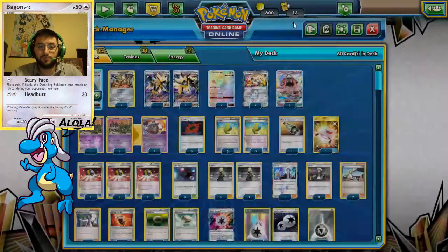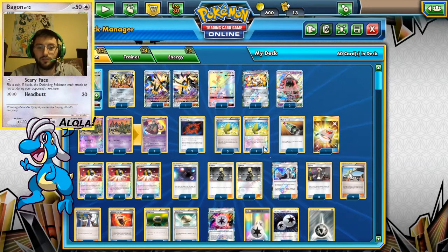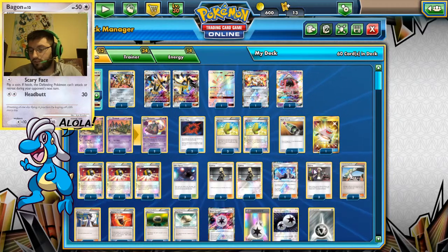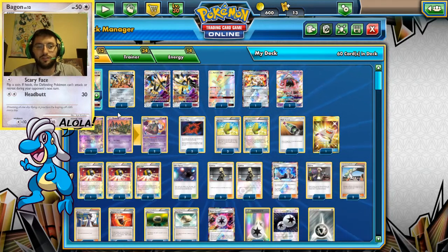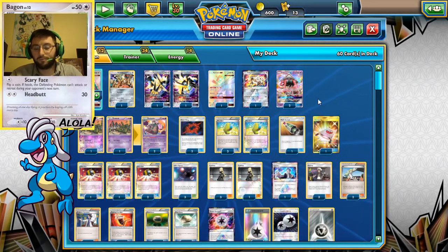Beast Ring — we play 2, because we don't really need more with those Max Elixirs, but they're good when you get them. Multi Switch is an MVP in this deck — lets you switch energies when you need to. That works very well with DCEs to get them onto Celesteela, or a Metal energy to get it onto the Prism Star.